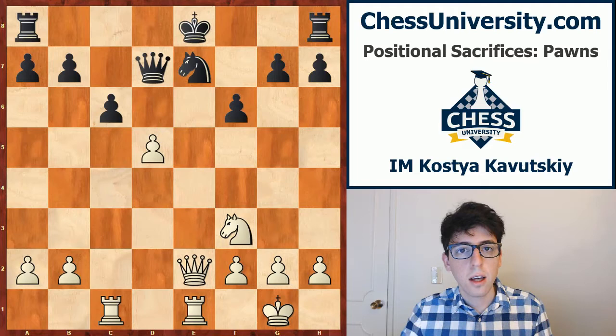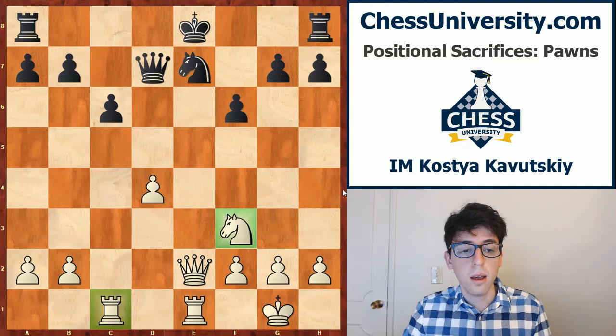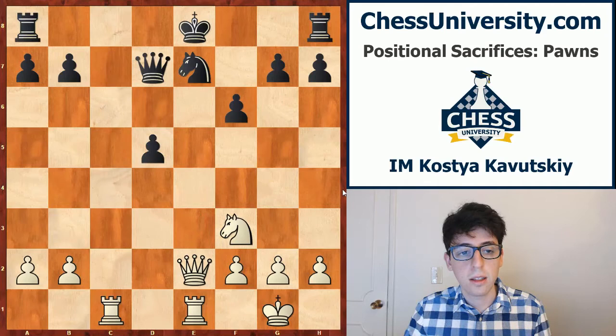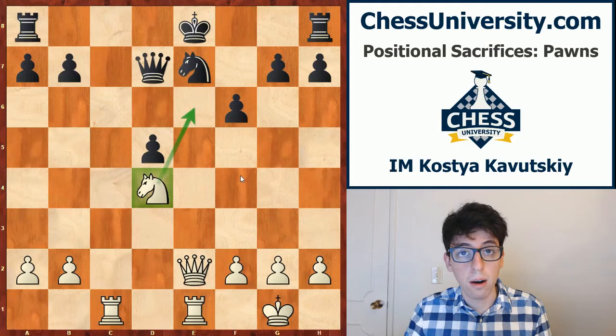He's fighting for the initiative, and I really believe this comes from a strategic perspective. From white's point of view, the only piece not living up to its full potential is the knight on f3. By pushing his pawn to d5, he's more or less obliging his opponent to capture. After knight d4, white now has a very strong square on d4 for the knight, and from here the knight is going to e6 where it will be even more powerful.